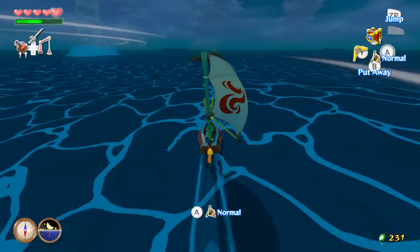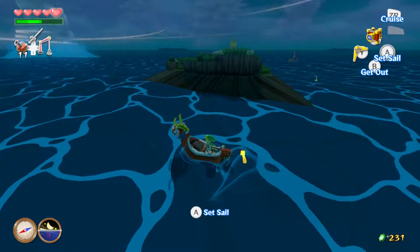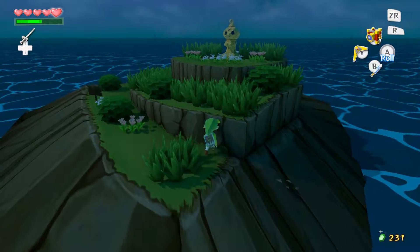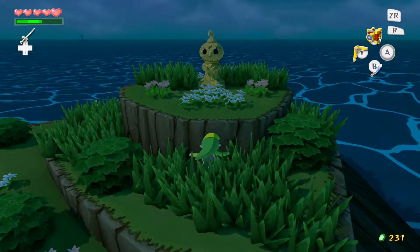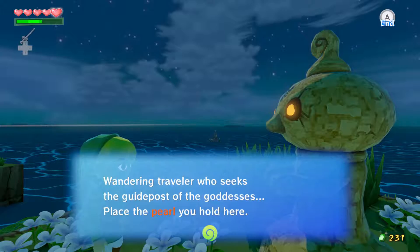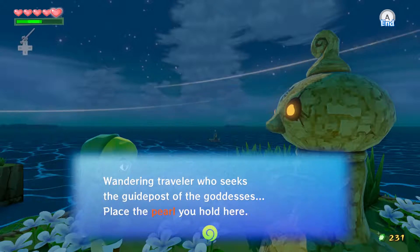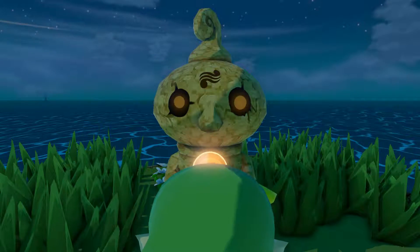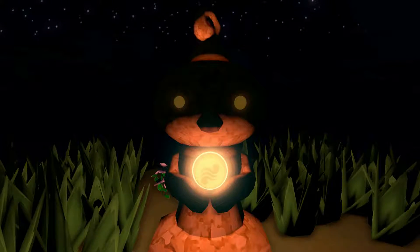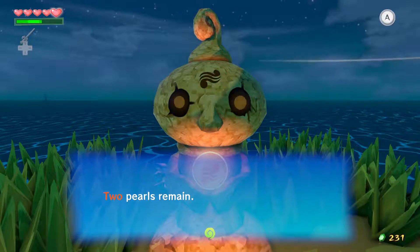We have the three pearls that we need. The three pearls need to be placed on these little statues over here. I don't know which one we're placing first. 'Wandering traveler who seeks the guideposts of the good goddesses — place the pearl you hold here.' So that is the fire one, so that's this pearl. Two more pearls to go.